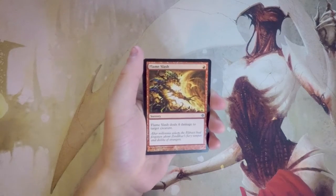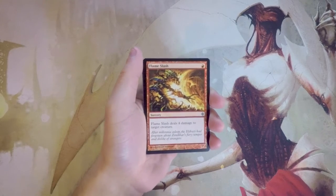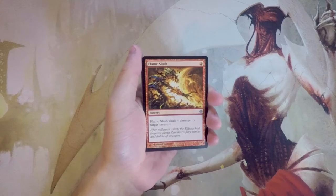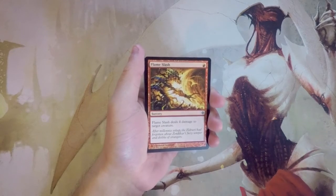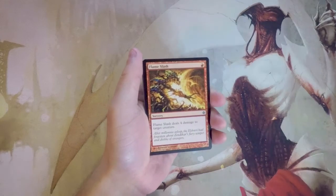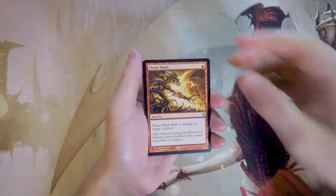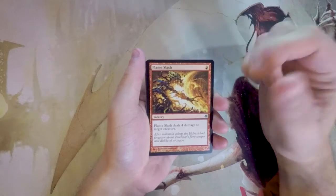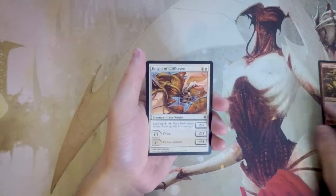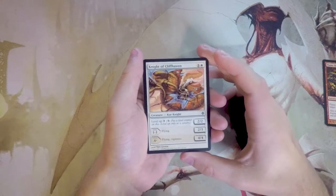Our first card is Flame Slash — a sorcery for one red that deals four damage to target creature. To put that in perspective, Lava Coil in standard costs double this and still only does four damage, though it has an exile clause. This is absolutely efficient, fantastic removal in Limited as well. I really love this card.